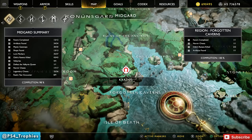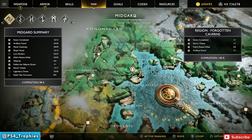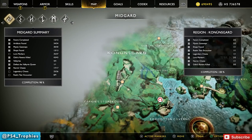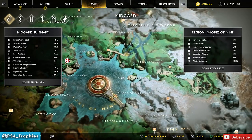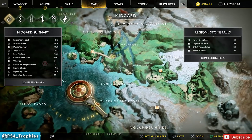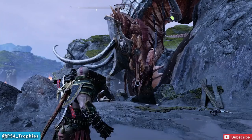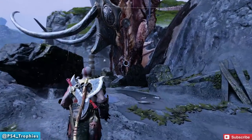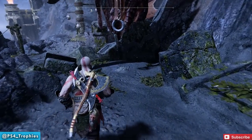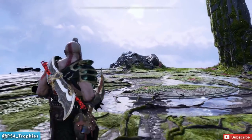To upgrade it to level eight, you need to collect dragon tears. You're going to find one in Forgotten Caverns, but first free the three dragons: there's one in Konusgard, one behind Alfheim Tower near the Council of Valkyries, and one in Veithurgard. Free those three dragons, and then later in the story you'll find a dead dragon at the top of Forgotten Caverns with a tear right below it. Use those to upgrade it to level eight.